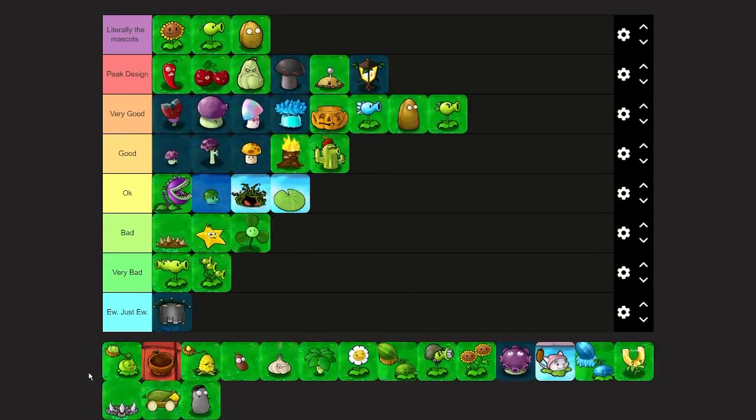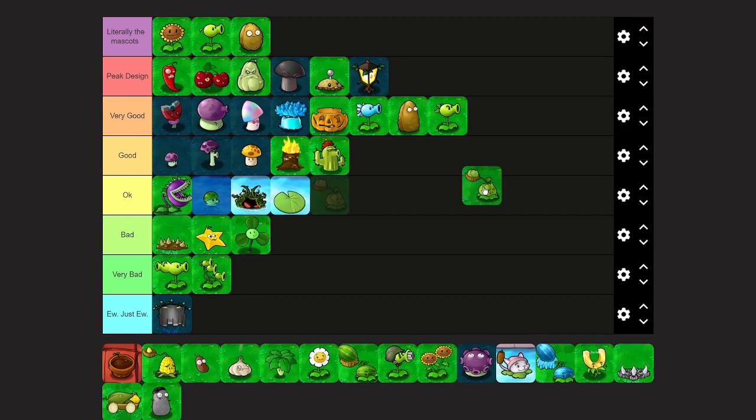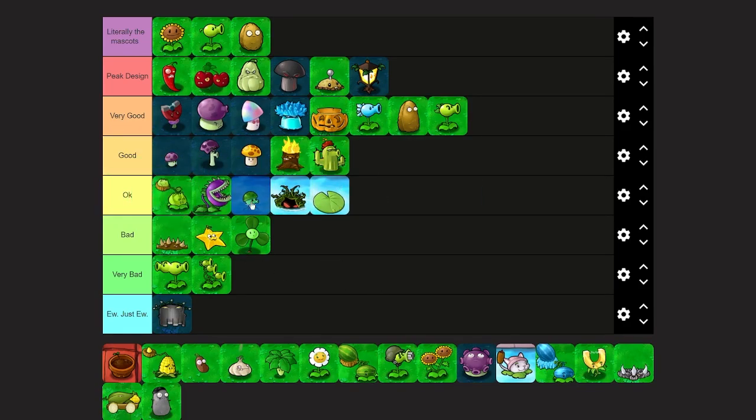Fog plants done, moving on to the last adventure world plants — the roof. Cabbage Pult — I think it's okay, maybe bottom good. It's a solid design: it's a cabbage pult, it does what it says. I like what PvZ2 did making the basket actual leaves rather than a basket, which looks a bit out of place. Cabbage Pult just sets the standard for pult plants — nothing more, nothing less. It's an introduction to how pult plants look. I think top of okay — a very mid design but it works since it sets the standard.